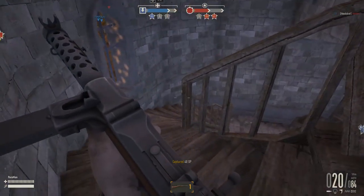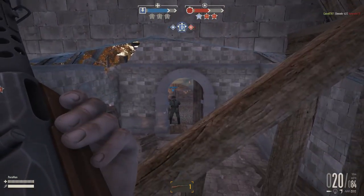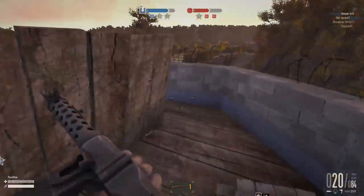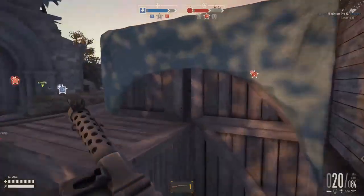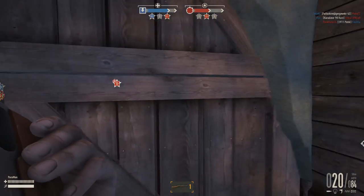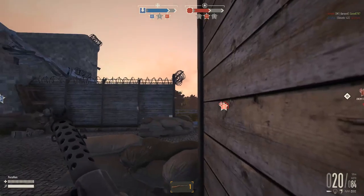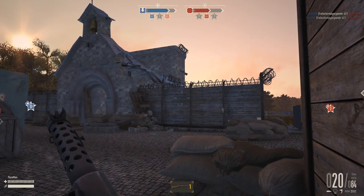The paratroopers got through and landed right on the roof — a very nice parachute drop. As long as we keep this bridge that's a clear advantage to us. I'm trying to defend it from this position; I should be able to see anyone approaching the entrance to this building. I hear someone reloading — they're either just behind me or just around the corner.